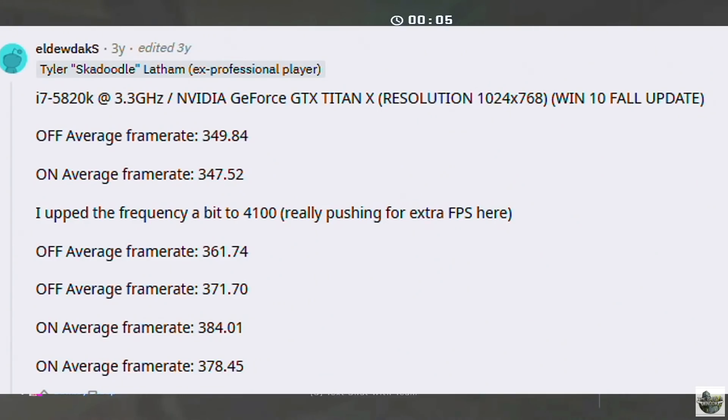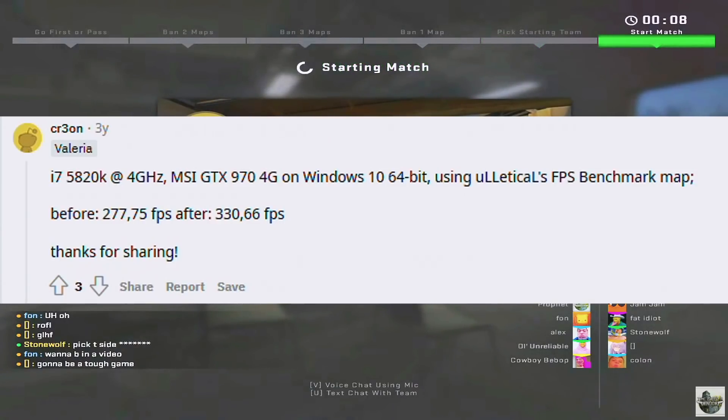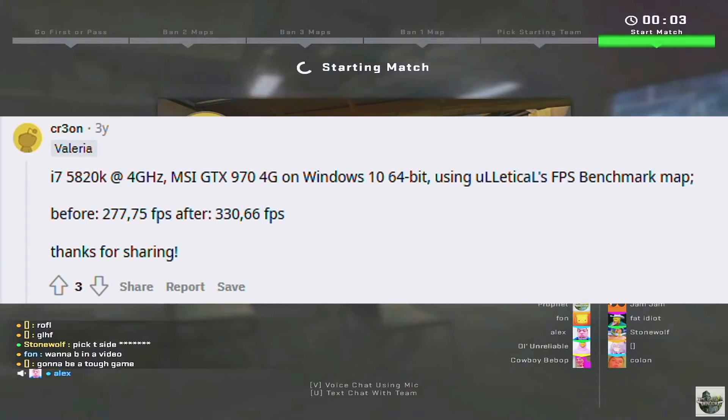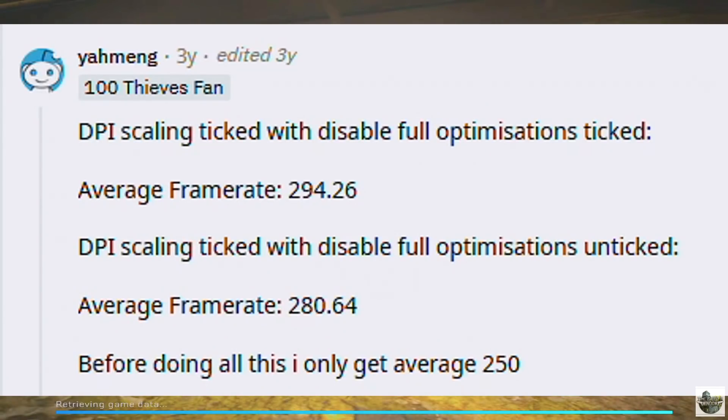I know what you're thinking — this looks too good to be true. Does this actually work? Well, it looks like Skadoodle found this about three years ago. His results started off not looking too promising, but once he overclocked his processor you could see how much it improved his performance. Keep in mind he uses a very low resolution. When tested with higher resolutions, people got more significant results, and even my buddy Fawn was getting about a hundred more FPS on average, and he uses native res. So if you're looking for an easy way to get more FPS, this is a method you should definitely check out.